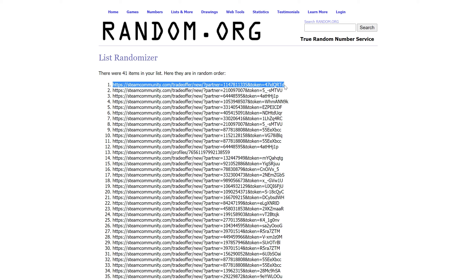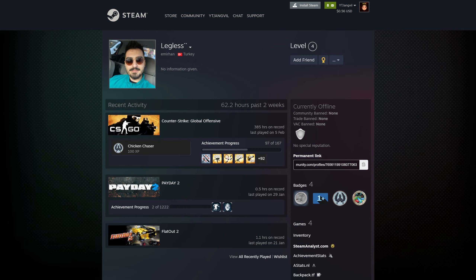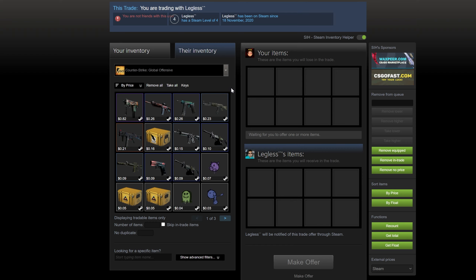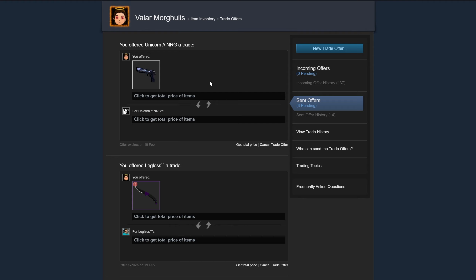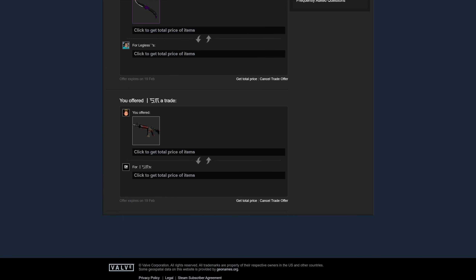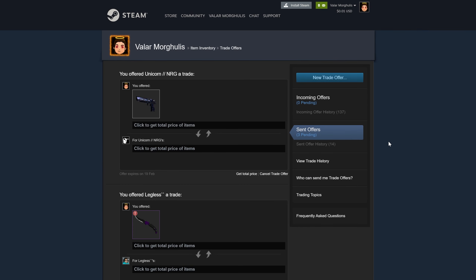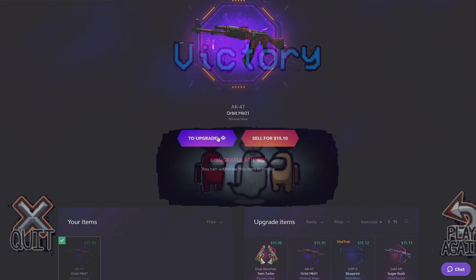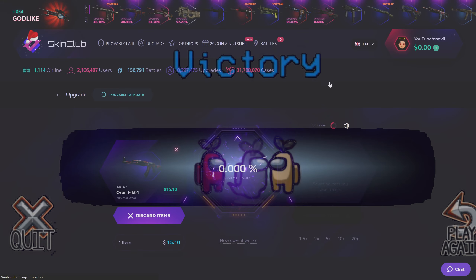Okay, this is the first guy. My man Legless — thank you for using my code in January. You just won a Falchion knife that I'm gonna send to you right away. I'll post a screenshot of the trade. So as you can see — three giveaways, three offers: NRG won the Deagle, Legless won the knife, and Anderson won the M4. Don't forget to drop your trade link in this video for this video's giveaway. Congratulations one more time to the winners. I think we did not make it — just barely, boys.